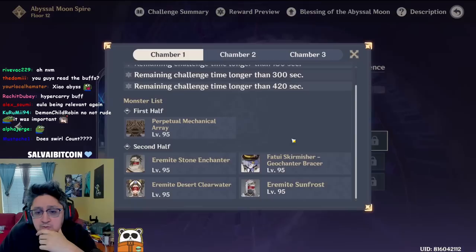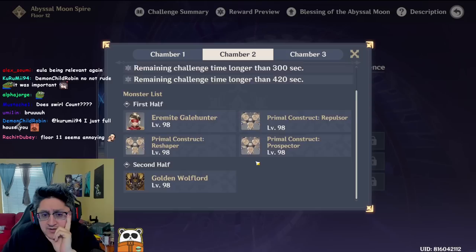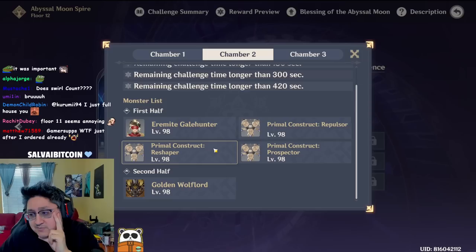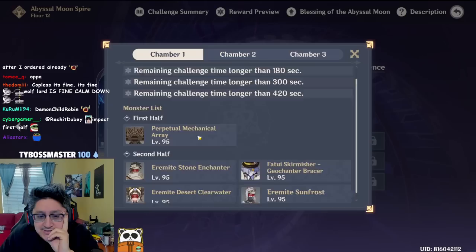We got the Perpetual Mechanical Array on floor 12 first chamber, and Air Mites and Stone Guards. Then we got Air Mites and AOE stuff on chamber two with the Golden Wolf Lord. So the leaks were wrong as far as the positioning of everything — this is interesting.